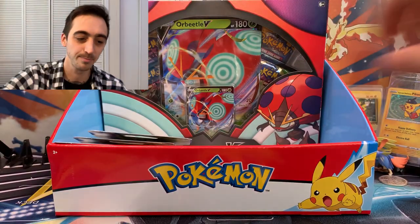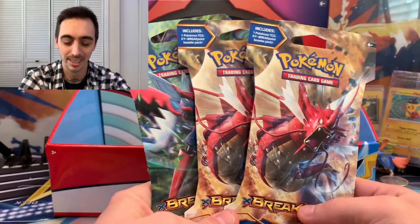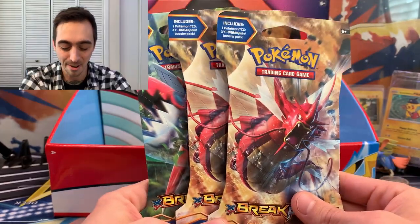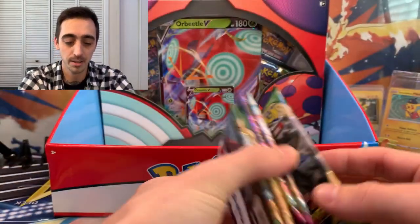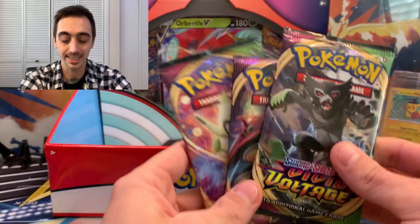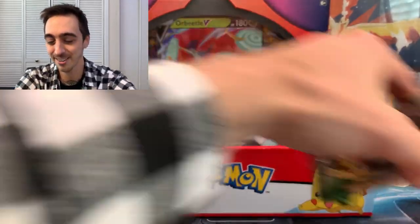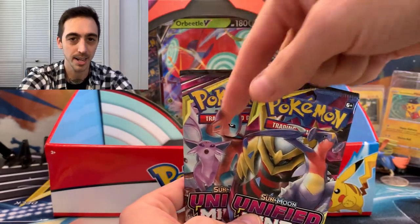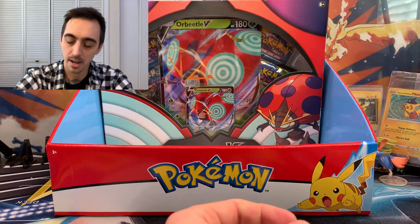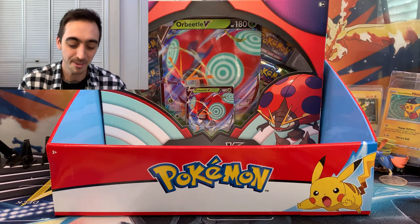They had Bulbasaur but I already had Bulbasaur, so now I got all three — pretty cool. We were also at Best Buy able to find these XY Breakpoint blisters. This is kind of a cool sealed item because this is almost a five-year-old set. We also got from this awesome comic shop — that I'm really surprised I've never been to before — three packs of Vivid Voltage, the last three packs from that booster box. Maybe somebody left the rainbow Pikachu in there — we're gonna find out.